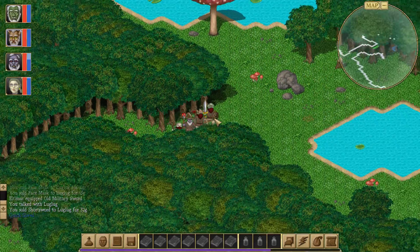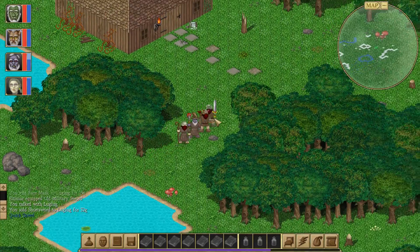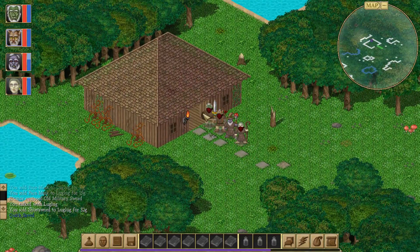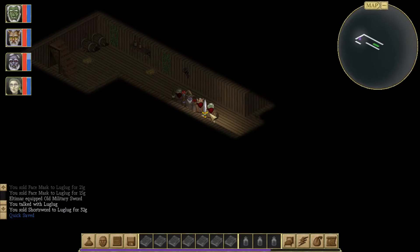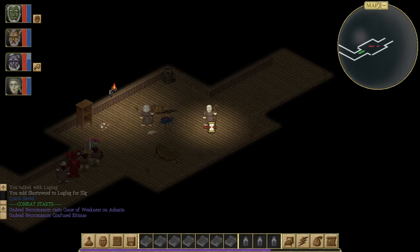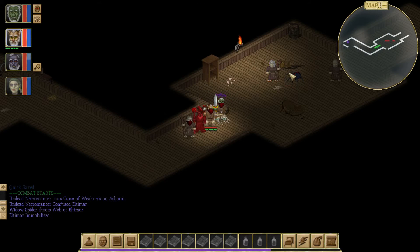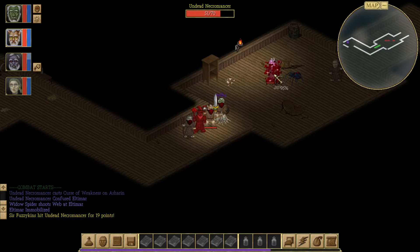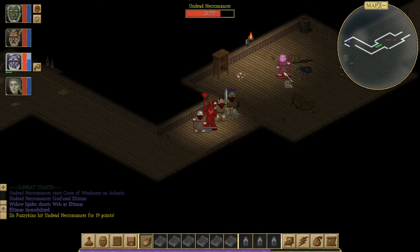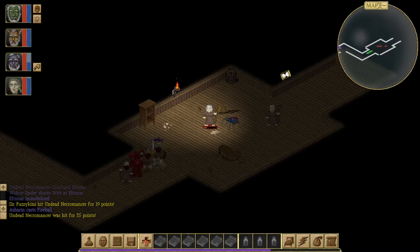There's some sort of weird forest path. I'm trusting my intuition — it's telling me to go down the forest path through this strange hut in the woods with a bizarre staircase leading into some sort of dungeon. Oh shit, there are people in here. A lot of undead necromancers with a lot of life, and a widow spider. Let's start taking these guys on.